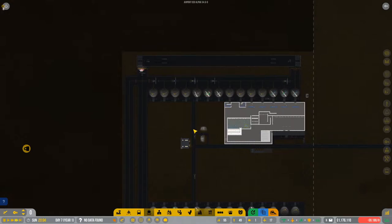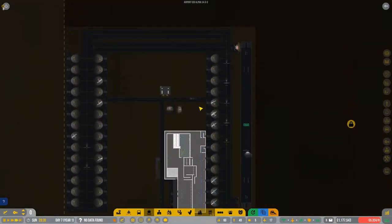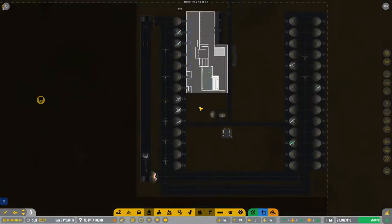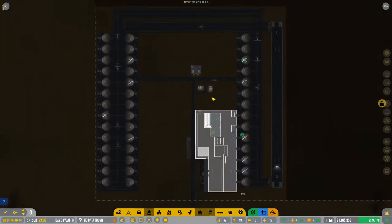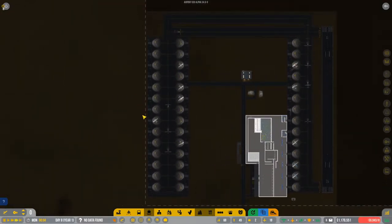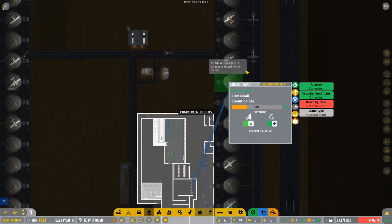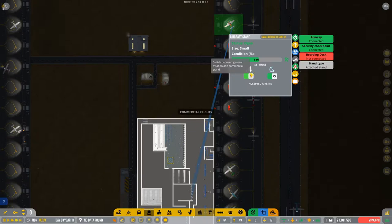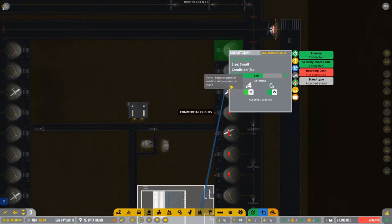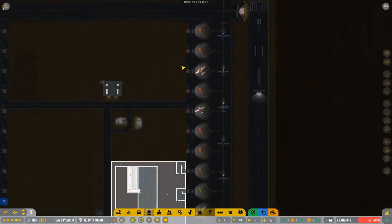So we've got our general aviation parking here and we're going to change all of these into commercial stands. I don't exactly know how far — there we go — general aviation parking. They don't have any desks to check into, but we can fix that in just a second.